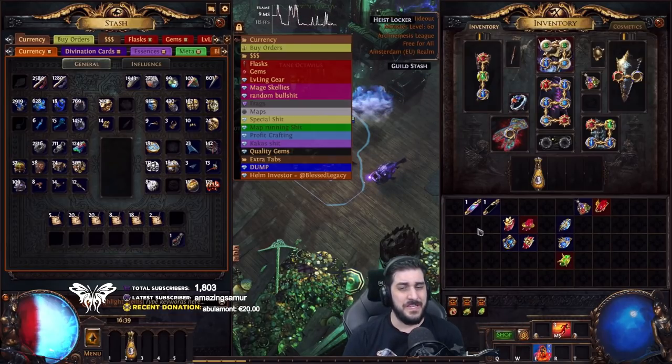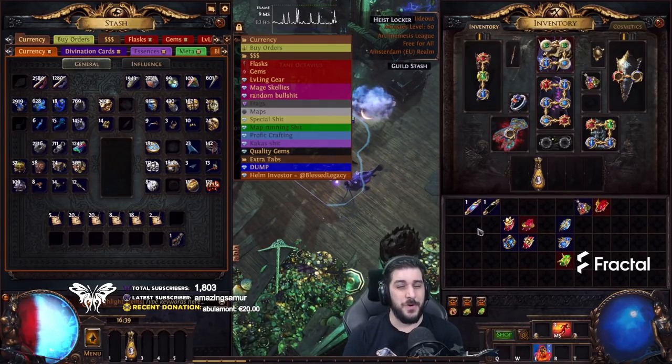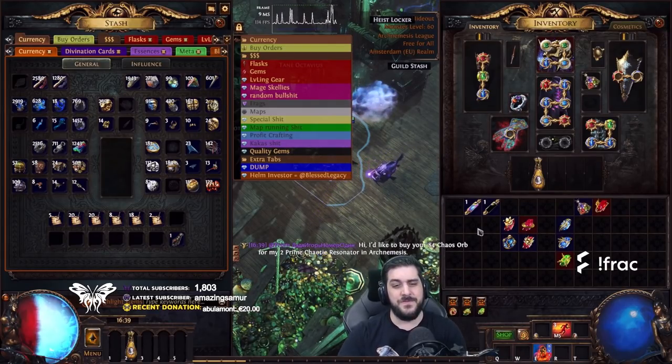If you can turn a vendor item by spending 2 Chaos on an Extractor and that item could suddenly be worth 33 Chaos, it's worth the investment — especially when it's 50-50.